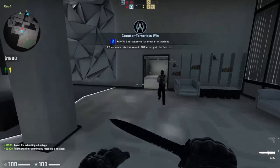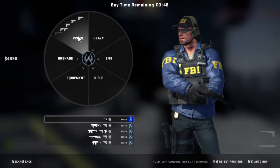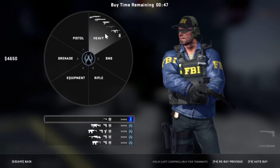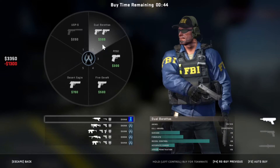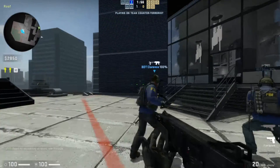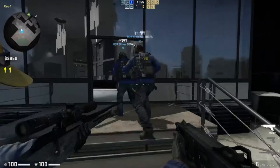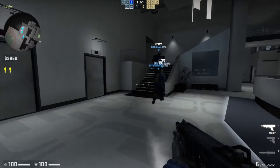So anyways, I won. And I got him with my knife. All right, there's the next round. We got a lot from rescuing the hostage. Let's go grab ourselves a Five-SeveN. I got myself a Five-SeveN — that thing can also instant one-shot. Which way are we going to use? We're going to use this way.